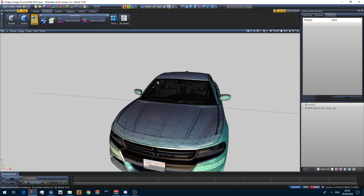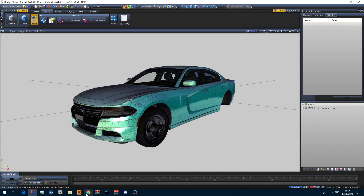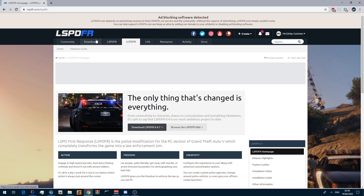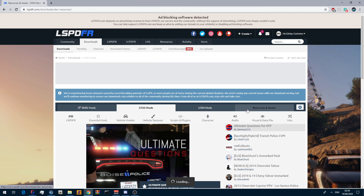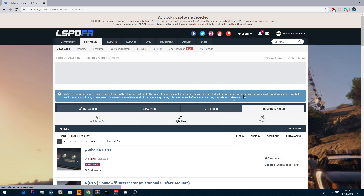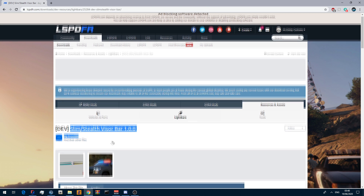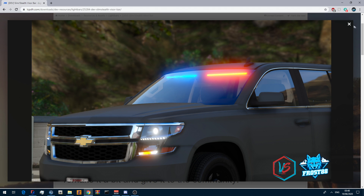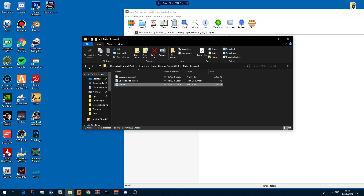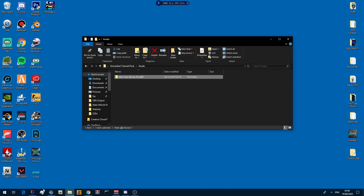The first thing I want to do for this vehicle is put a visor bar in. Where I would find a visor bar is on LSPDFR — there are quite a lot of good visor bars there. There are also places to buy visor bars, such as CEO, who is a great dev with a very nice visor bar. Going to Resources > Assets > Light Bars, I've decided I want to use Frost 88 Slim/Stealth visor bar — I like the look of it and the emissives. I'll download that, go to our Unmarked Tutorial Pack assets folder and save it there.